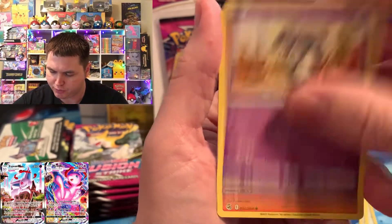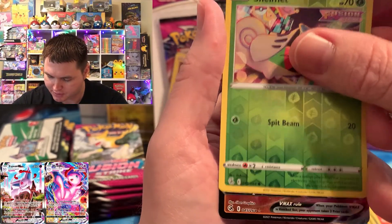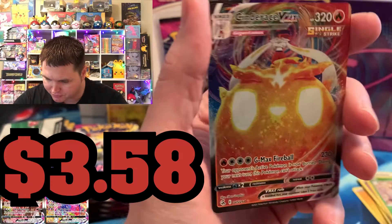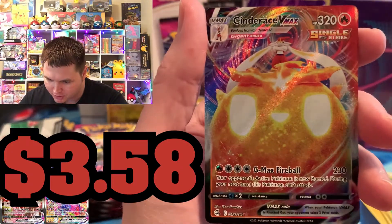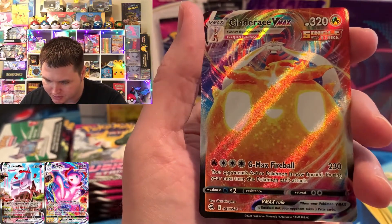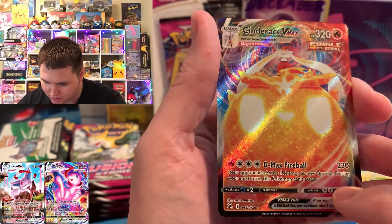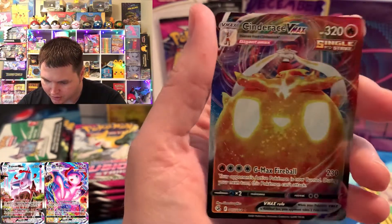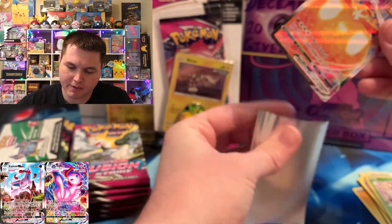But let's see what we could get. I see something back there — it looks like a VMAX maybe. We got a Cinderace VMAX! First time we get this one. I've seen it pulled before on other people's channels. It's basically him standing on top of his GMAX Fireball, which does 230, which is crazy. So that's pretty awesome. That's a brand new card for us for the master set.